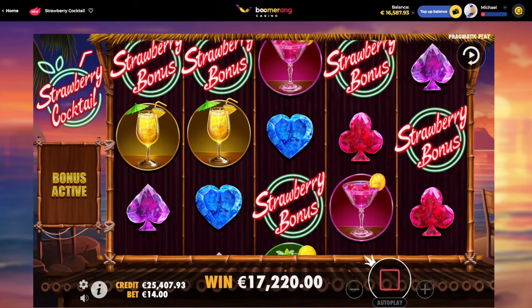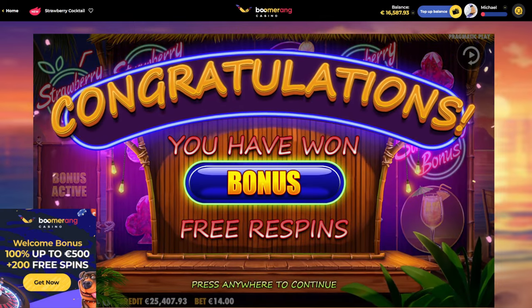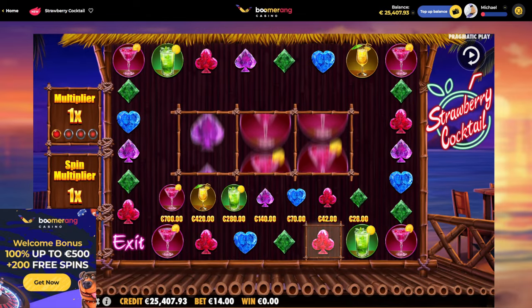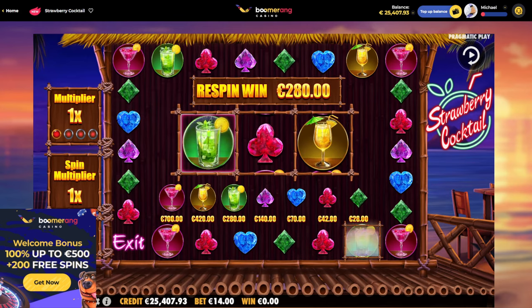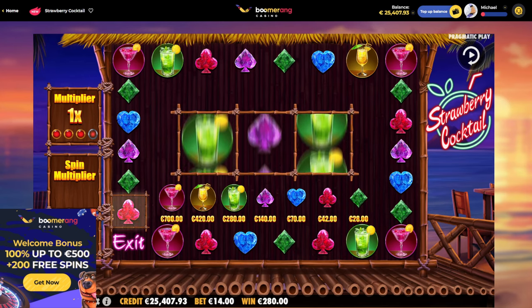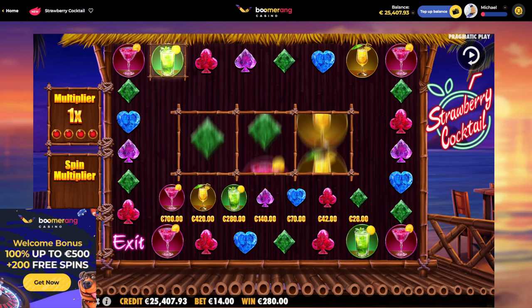One more bonus for like 13,000 or something. As I mentioned, guys, we're on Boomerang Casino today. If you want to check Boomerang Casino, link will be down below. RandomCasinoBonus.com — all the best offers in one spot, including the one for Boomerang as well. Up to 100% welcome package, up to a max of 500 euro, plus up to 200 free spins. Sign up with the link, and gamble responsibly.